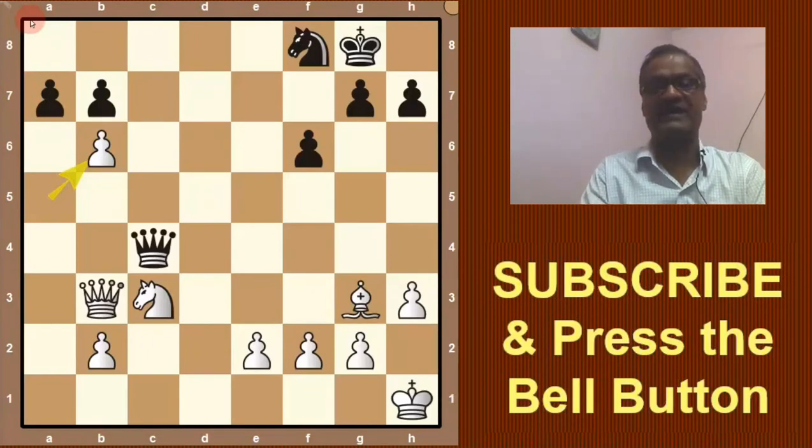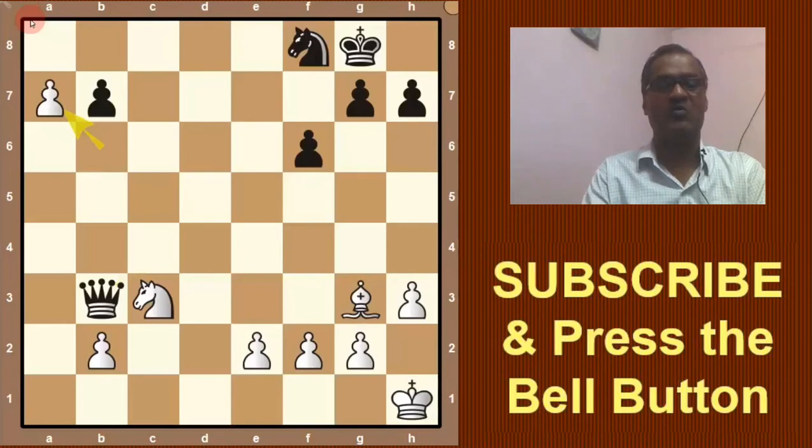Black's only option is to take the queen: Qxb3, and then the pawn is taken with bxa7. Now black cannot enter the a-file, cannot cover the back rank, and cannot give check.